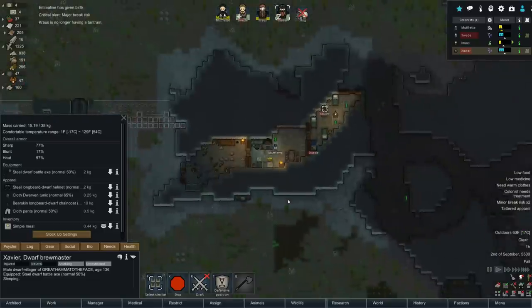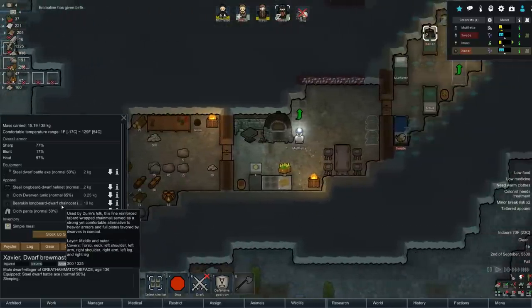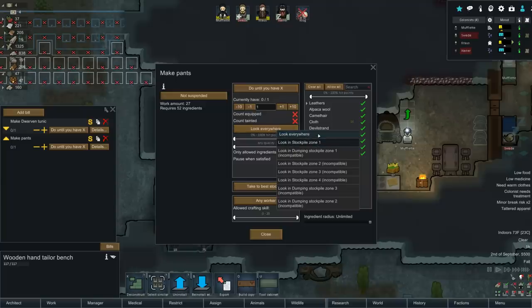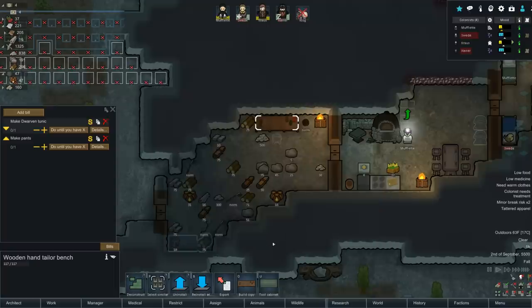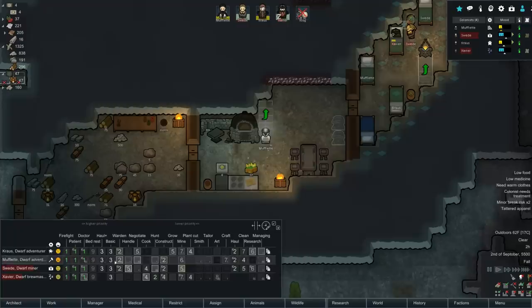Maybe that'll get rid of the tattered warning - and I'm going to need new pants soon as well. Here we go - someone mentioned in the comments: look in stockpile zone, it looks everywhere but only in all the stockpiles. That's actually what I want, but I want to cut this threshold off at like 52. Any worker, take the best stockpile - awesome. Same thing on the tunic, already done at 55, drop it to 52. It doesn't look on the random ground.